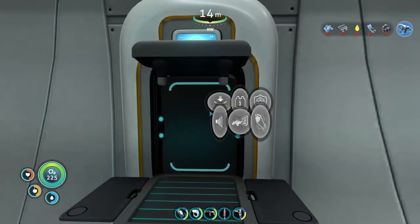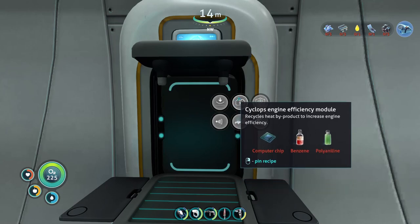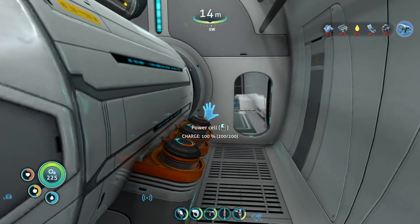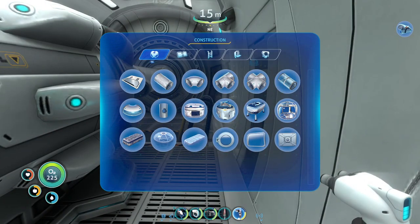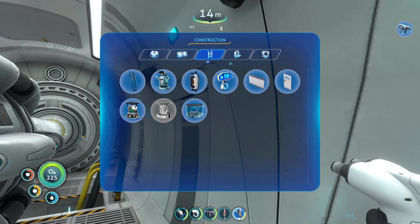This is the upgrade fabricator. Cyclops depth module — I might be able to make one of those. I might be able to get an efficiency module as well, shield generator, decoy tube upgrade. The one I really care about is the depth module. I think this thing uses six power cells. We get six upgrade slots and we can also build on this one.